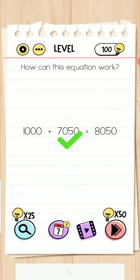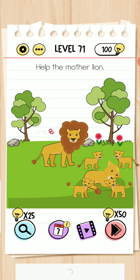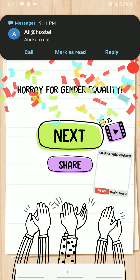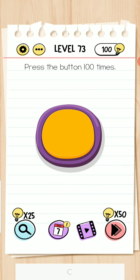How can this equation work? Level 70 — move here and the level is completed. Level 71 — move this here. Spin the wheel for a reward — no thanks. How many squares are there? There are no squares. Press the button 100 times — move the double zero here and press only one time.